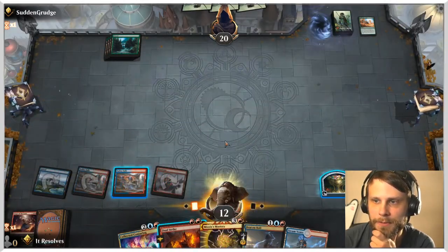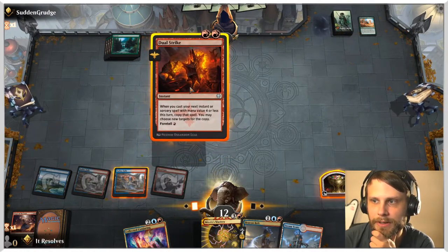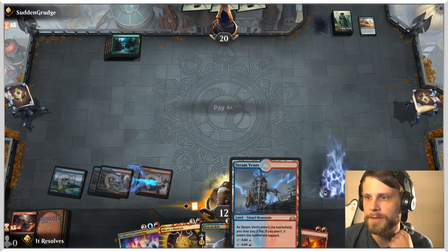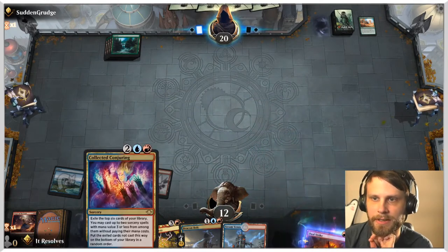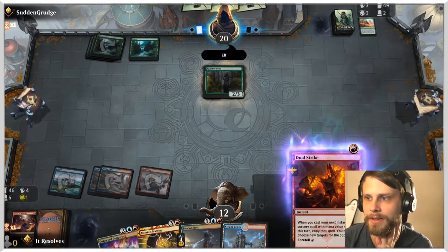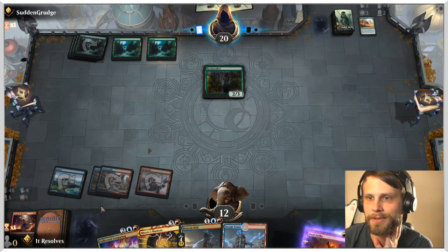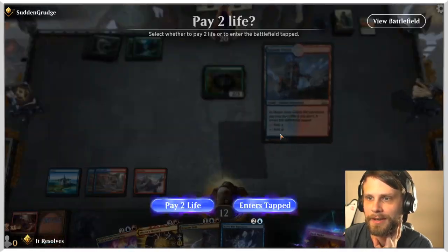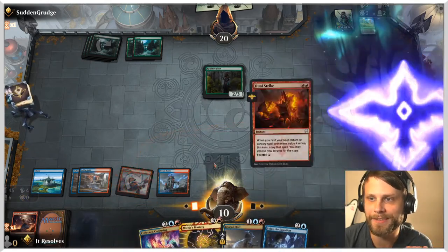We can also follow that up with Mizzix's Mastery at some point. The question becomes: do we want to Dual Strike for the extra value? I think the answer is yes, solely because we do have the extra mana next turn, which means we can Dual Strike Collected Conjuring — the mana value is 4 or less — so we could do a lot next turn. Let's give this a shot. It's working — we got what we needed.